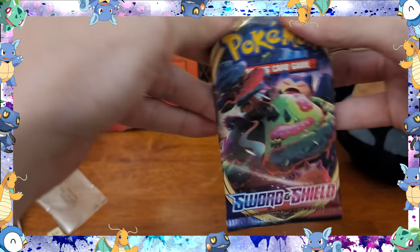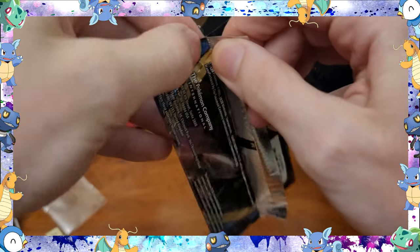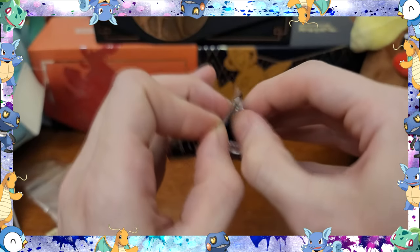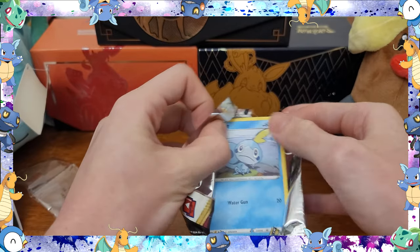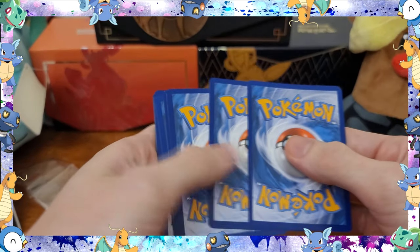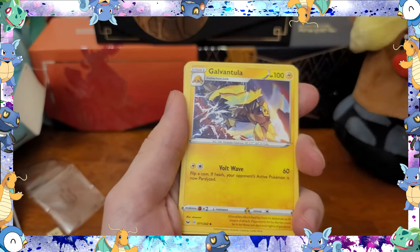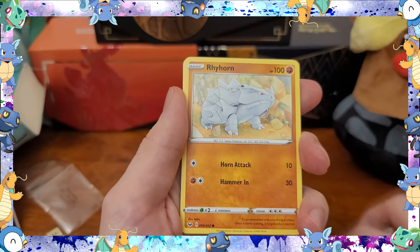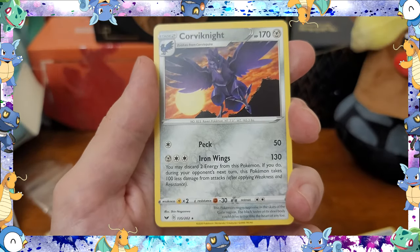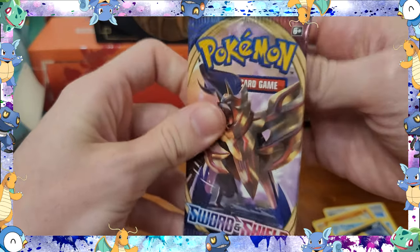I'm going to start off with this base set. They seem pretty solidly sealed. There we go. We'll do one, two, three, four to the front. Energy, Energy Surge, Quick Ball, Galvantula, Sobble, Rhyhorn, Roselia, Ferro Seed, Krabby, Reverse Hollow Skirrupi, and a regular rare Corviknight. Moving on to the next base set, Sword and Shield.